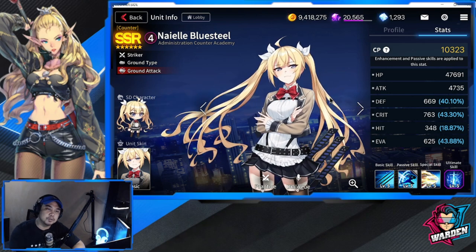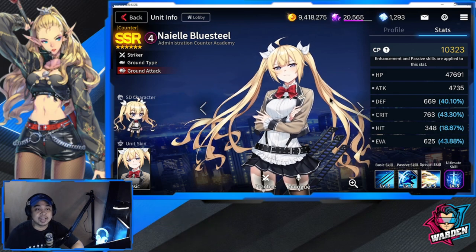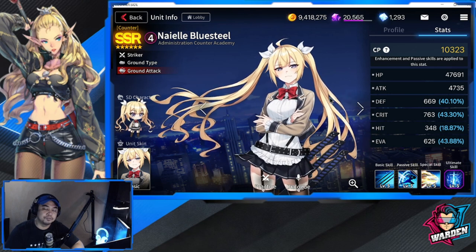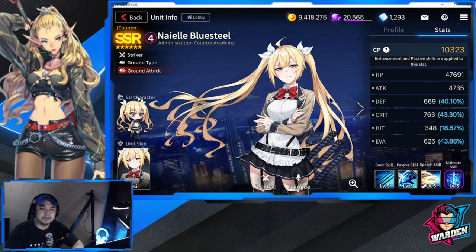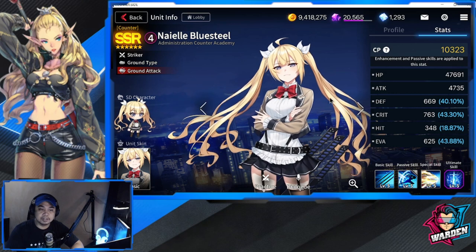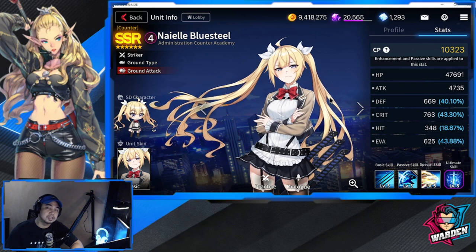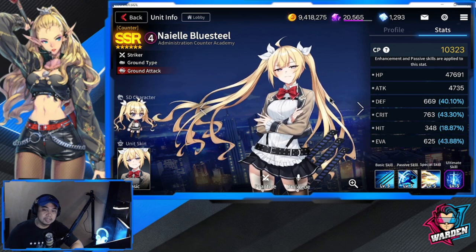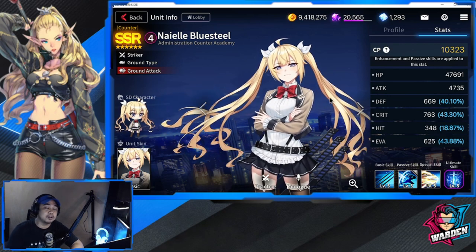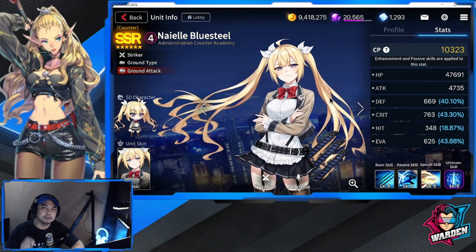Looking at her stats, she has a couple of strengths: her HP is above average at 47,691, her attack is also above average at 4,735, and her crit is above average at 763. Her defense is at 669, which is one of her weaknesses. Her hit rate is low and her evasion is below average, so you might need to tweak those a little bit.